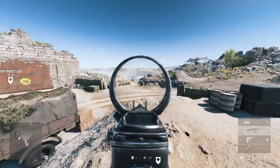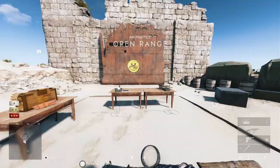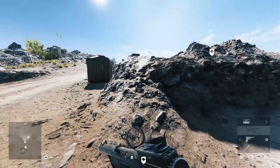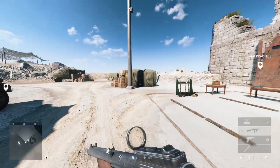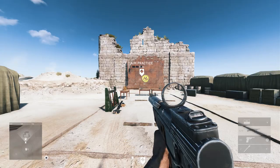The next thing I want to talk about is tracking. Tracking is trying to follow targets that are running across the field, going sideways, or jumping. It's a very important skill in first-person shooters. You won't really practice this against bots or stationary targets. On PC you have aim trainers, but these aren't very useful on console because aim assist differs in every game, making tracking quite difficult.